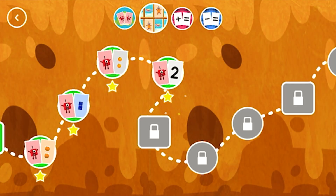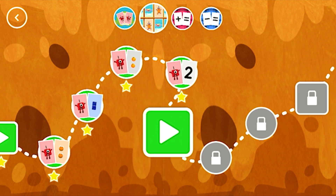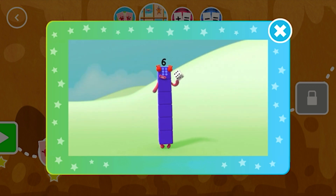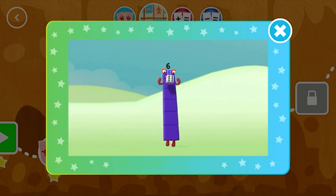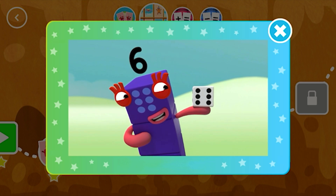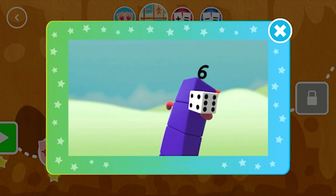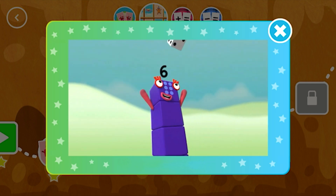You've earned a star! You've unlocked a new number! This little block is full of tricks! It's got six faces, one to six! It's called a die, it's called a dice! Dice or die, both names are nice! What's it for? Let me explain! Want to know more? Let's play a game!